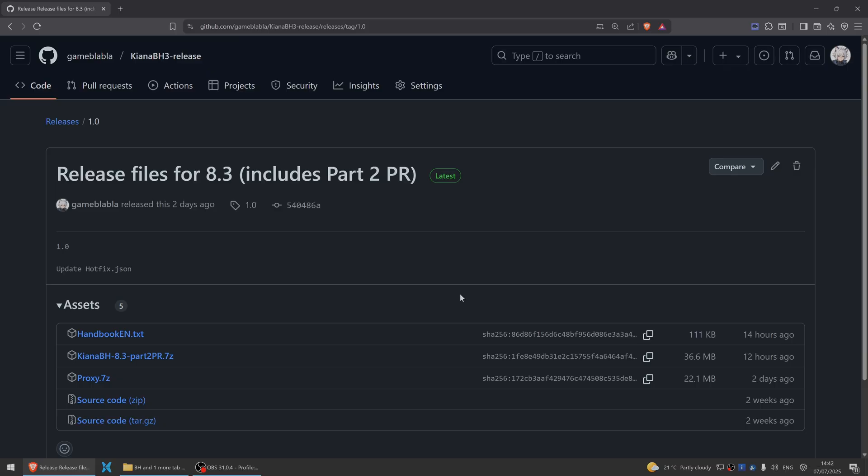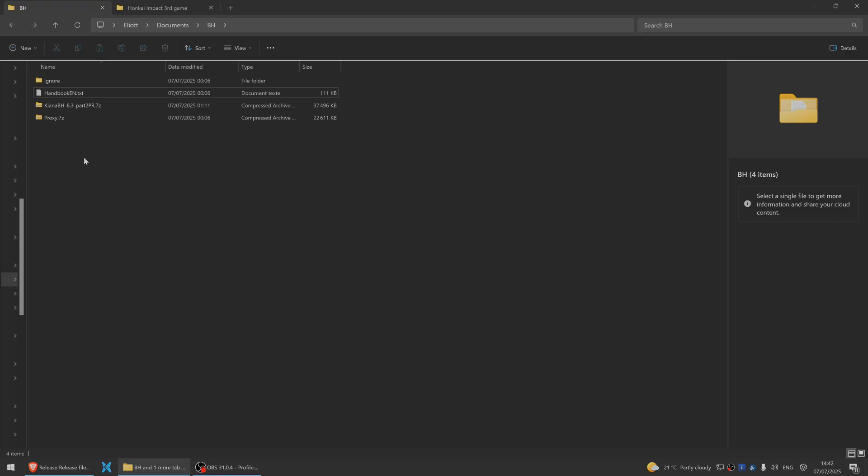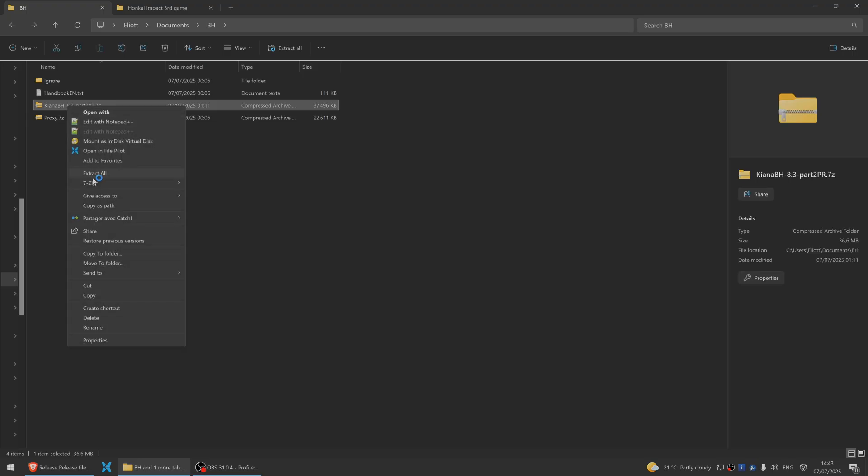First of all, you need to download the game. As of the writing of this video it's version 8.3, so keep that in mind. Next, what we want to do is download the actual server and proxy, so go to this link which will be in the description below. Then you need to download all these files.